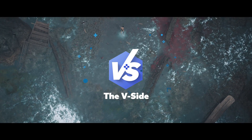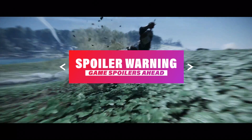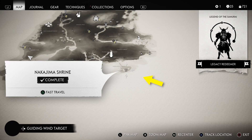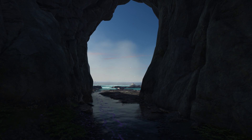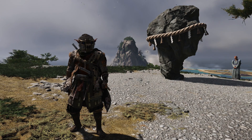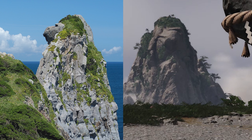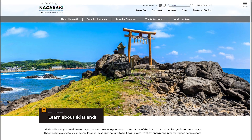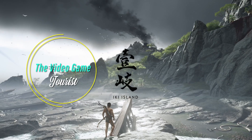Hey everyone, this is Angel for the B-Side with the first episode of our new series, The Video Game Tourist. What a better place to start our journey than the beautiful island of Iki, home to the first paid DLC for the PlayStation exclusive Ghost of Tsushima. In this video we will focus on the main landmarks of the island of Iki, comparing them and analyzing the creative freedom that developer Sucker Punch Productions took when recreating Iki in-game. All the information and most of the photos and videos come from the official Nagasaki Tourism website and other sources linked in the description. So grab your katana, put on some sunscreen, and let's take a quick virtual tour to the beautiful shores of Iki.